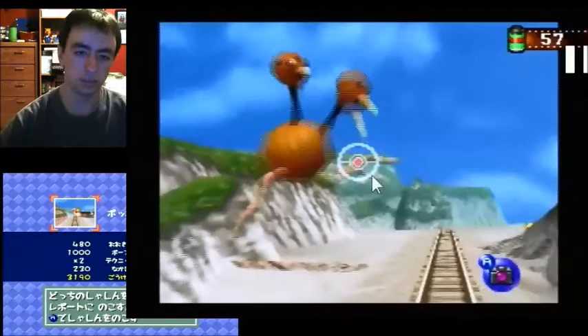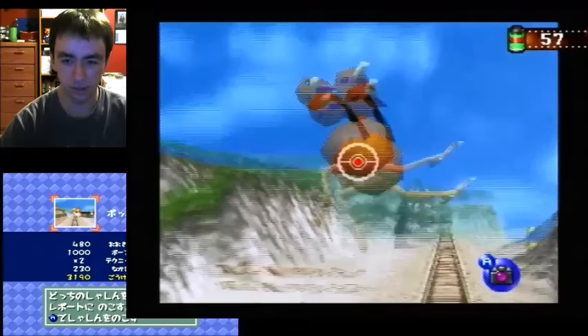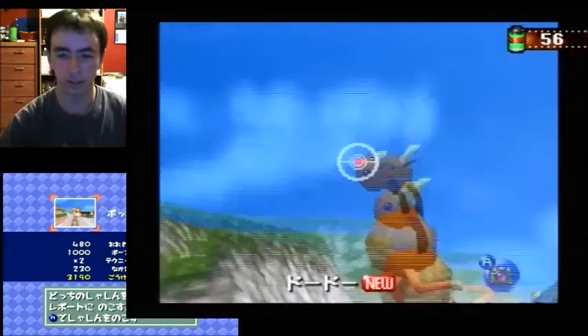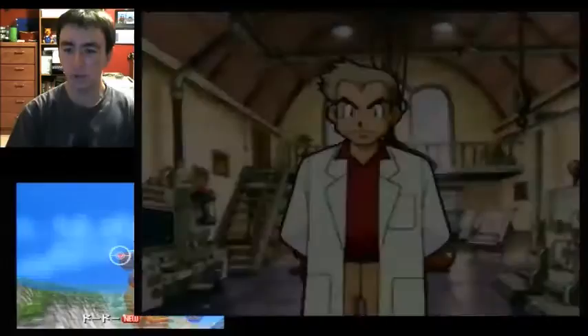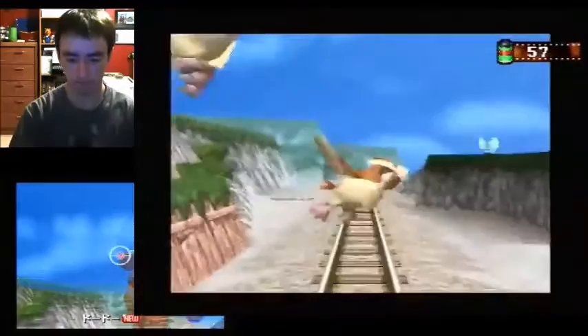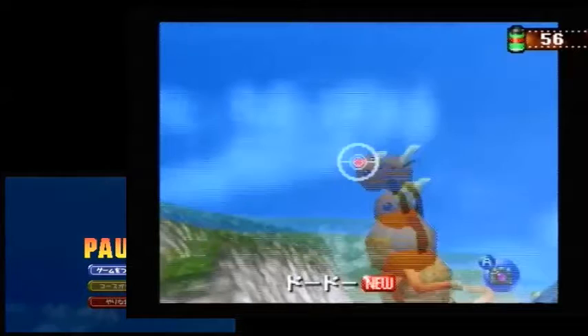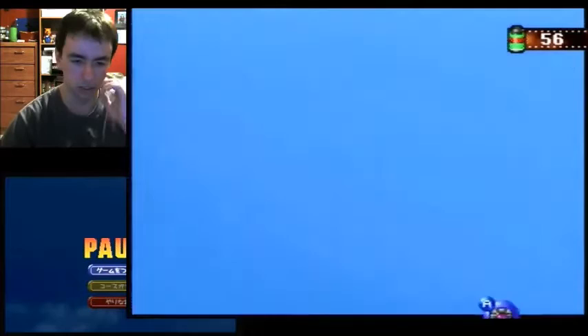For Doduo, you don't want to take him right as he pops out. The best thing to do is take him just a bit after he pops out — he should make a sound and have one of his faces going towards you. That would be the best picture for Doduo, scoring around 2,900 points instead of 2,500, so it is a pretty big difference.